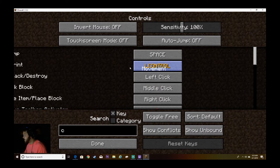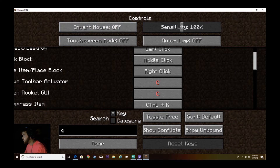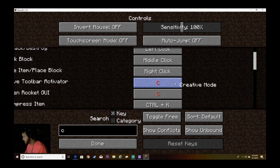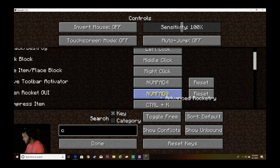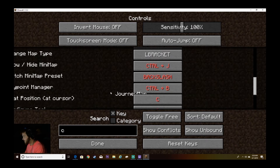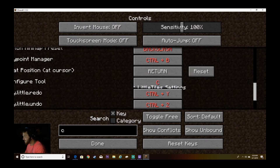Controls — key is C. That's kind of cutting it off. Advanced rocketry and creative mode toolbar activator — I'm not going to be using creative mode anytime soon. Let's make that key number four and make this one zero. There's armor from Draconic Evolution — I'll probably need that at some point but not right now. Turning map full screen — so many of them.